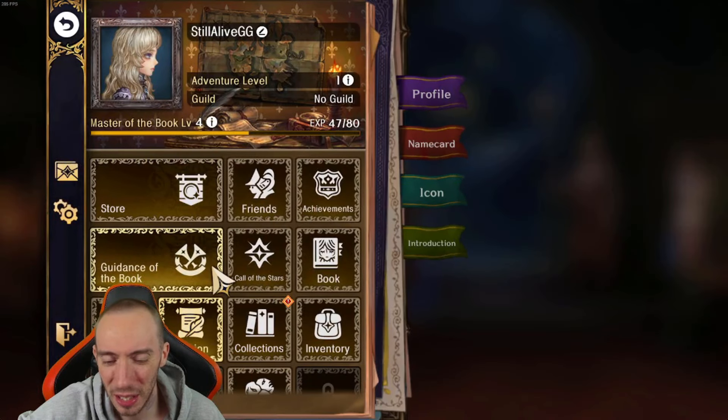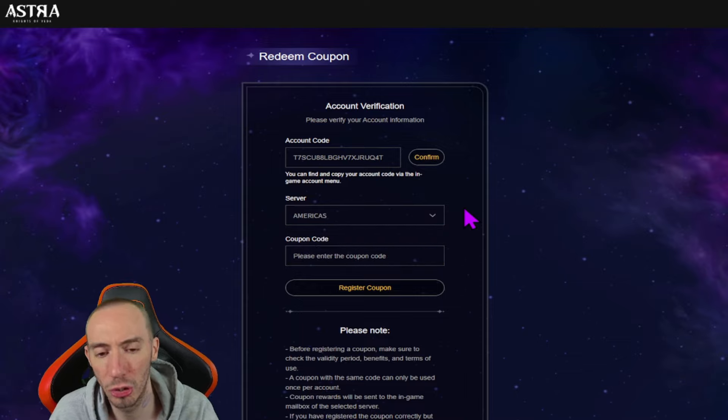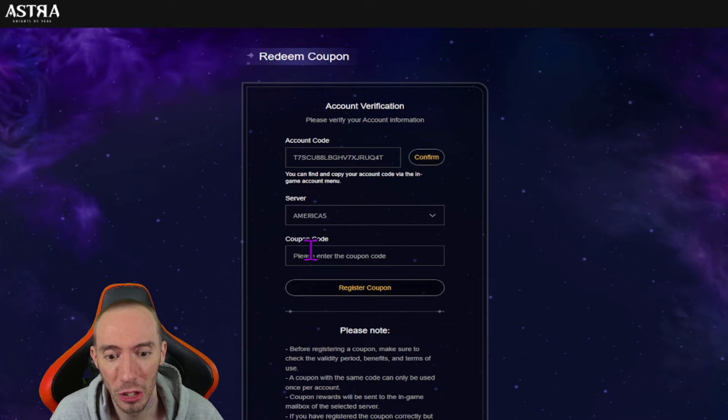It says 'Please select the server,' so we come over here and choose Americas or Europe. I'm in the American server. I'm also going to show you how to choose your server at the beginning in the main menu, because by default the game puts you in the opposite server, which is weird. When I first started, it had me defaulted to the Europe server, and I know a lot of people in Europe were defaulted to the American server — so keep watching and I'll show you how to change that.